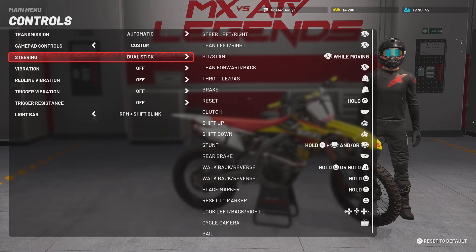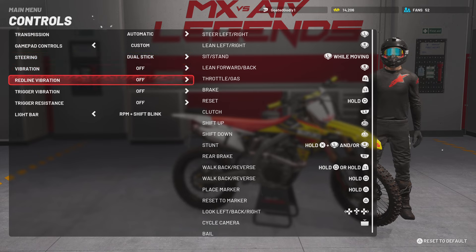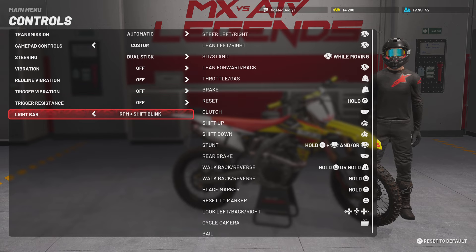Now we're going to go down to steering. Go over to Dual Stick — you want to be on Dual Stick. Vibration off. Red light and vibration off. Trigger vibration off. Trigger resistance off. Keep the light bar on RPM.